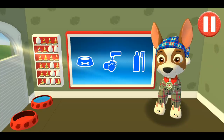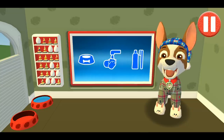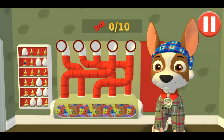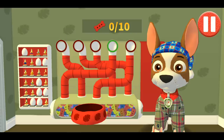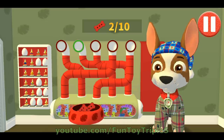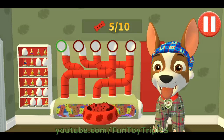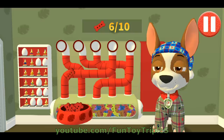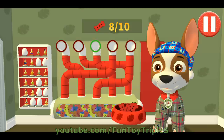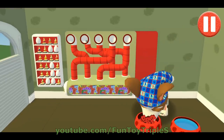Tap the blue picture of the dog bowl to feed the pup. The pup's not ready for that task. A healthy breakfast will help me feel ready for the day. Use your finger to drag the dog bowl from left to right to catch the falling pup treats. The bowl is full! Time for breakfast!